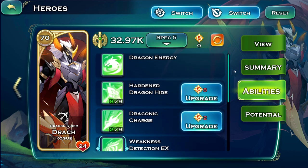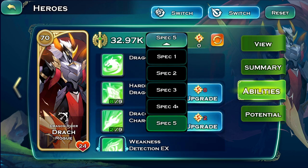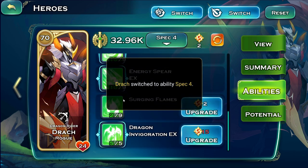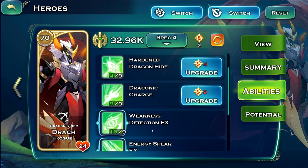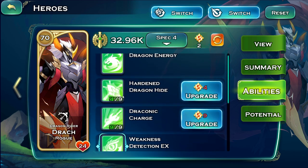The other build I've used for a while is: Dragon Invigoration 5, Energy Spear and Weakness Detection 10, Draconic Charge 9, and Hardened Dragon Hide at 4. In this build we lose some portion of damage from the ultimate and 20% resistances from Hardened Dragon Hide.